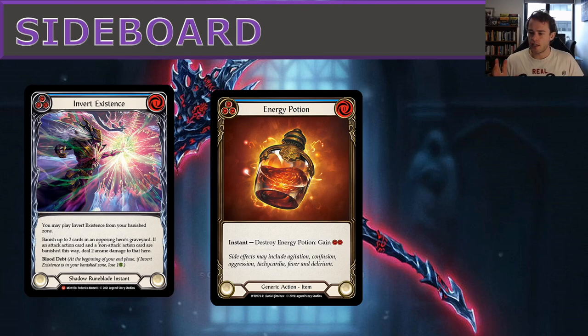Energy Potion will become more important going forward in Chain sideboards as we enter the frostbite era with Tau Zavara's release. Having Energy Potions helps ensure you can go off on key turns and that frostbite tokens don't inhibit your performance too heavily.